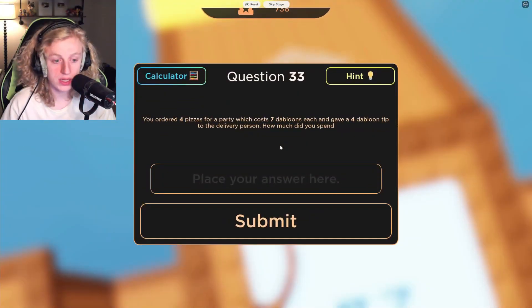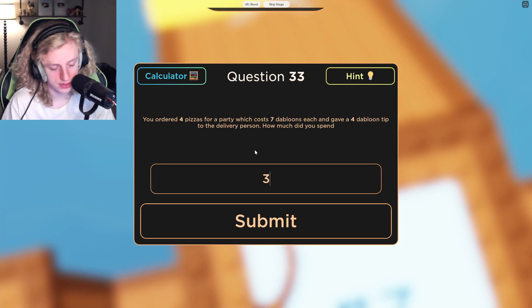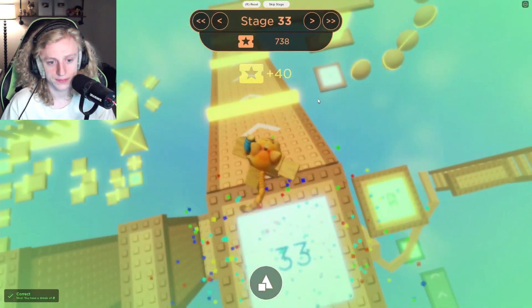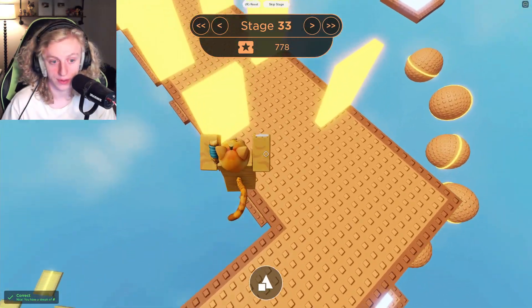Stage 33. You order four pieces for a party, which costs seven doubloons, and each give a four-doubloon tip to the delivery. How much did you spend? 28.32. Okay, I struggled a little bit on that one.